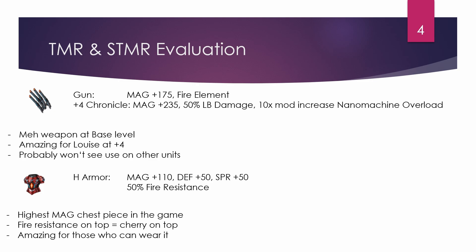The STMR has fire resistance on top, which is a cherry on top. Units like Elena are going to love this, and in general it's an amazing piece of equipment for everyone who can wear it and makes use of magic.